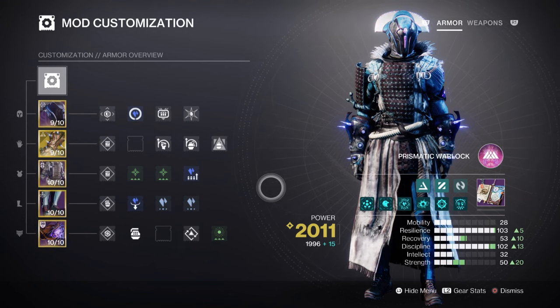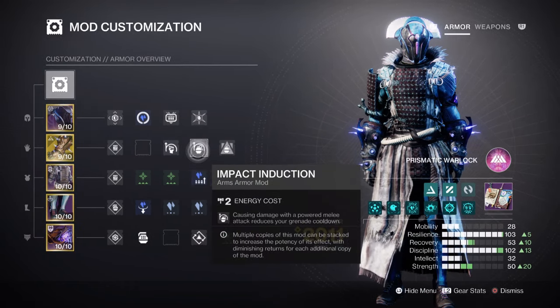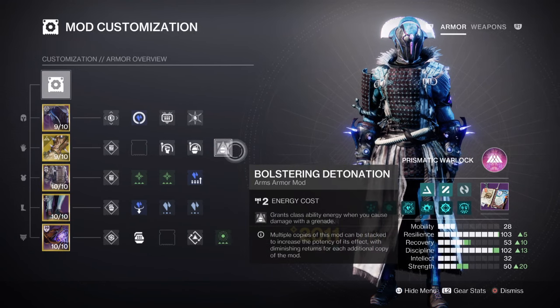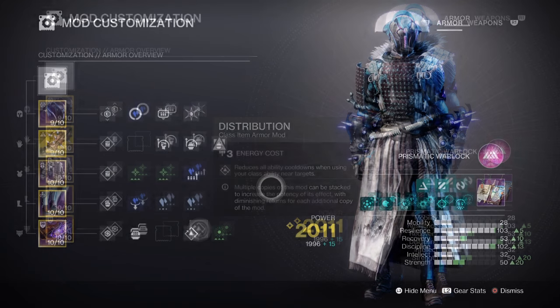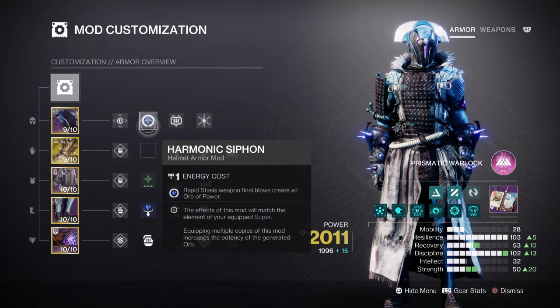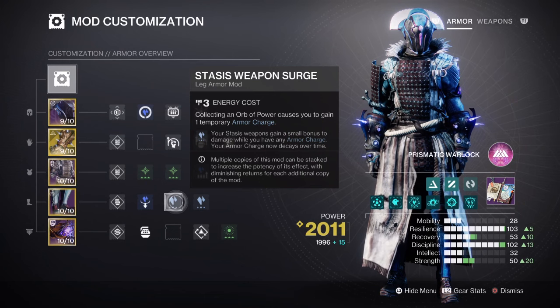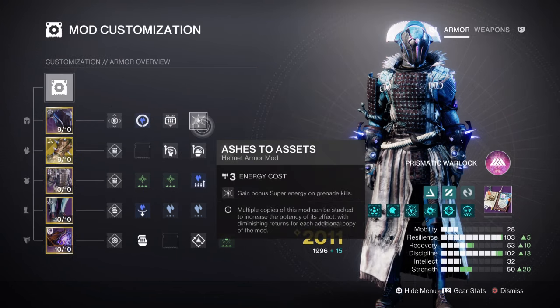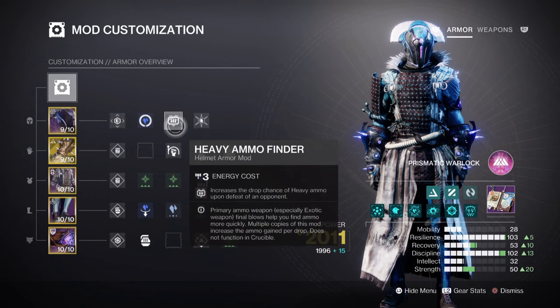I also recommend you include these mods for the build: Momentum Transfer x1 for a 12% melee buff, Impact Induction x1 for a 12% grenade buff, Bolstering Detonation x1 for a 12% class ability regen, and Distribution for a 4% all-ability buff. For additional mods: Stasis Siphon for creating Orbs of Power via stasis weapons, Charged Up x2 for plus 2 armor charge stacks, Stasis Weapon Surge x2 for a 17% stasis weapon buff, Ashes to Assets for super energy via grenade kills, and Heavy Finder, Reserves, and Scavenger mods are highly recommended for the weapons we are using.